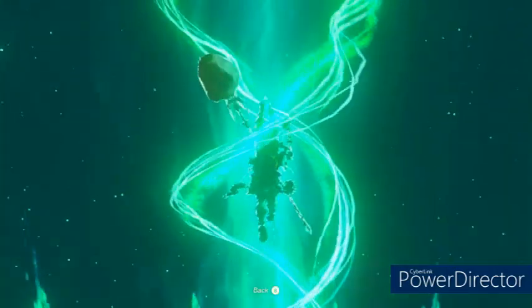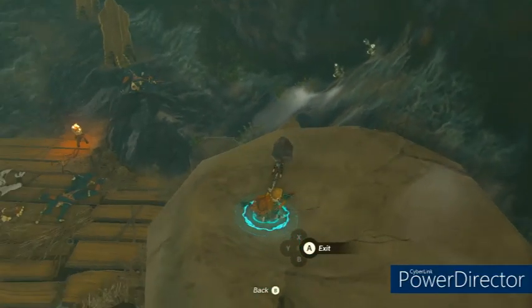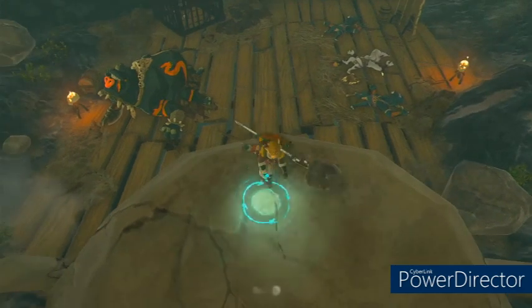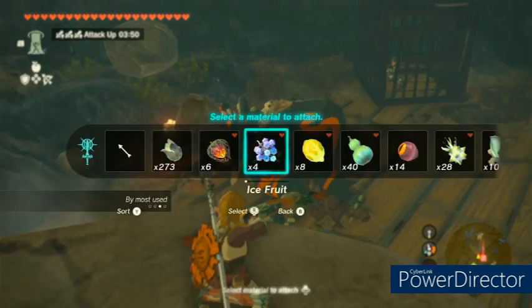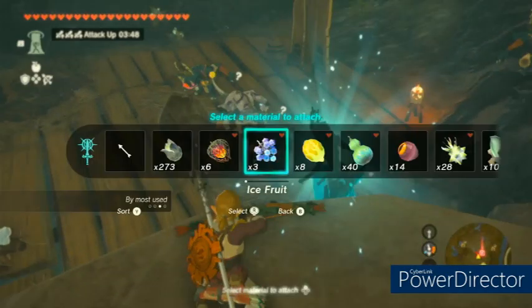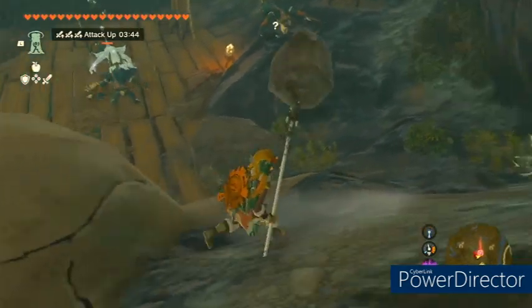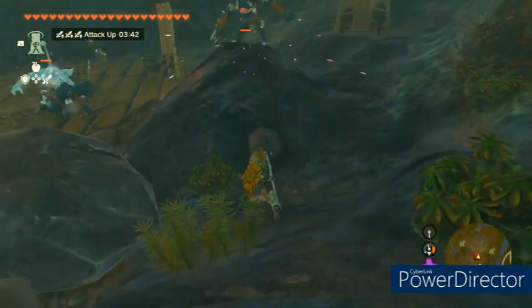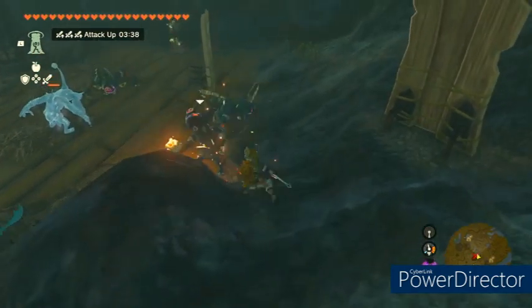When you pop all the way up, you will see a room with a boss boobblin and several other boobblins in it. You're going to want to defeat these guys. I froze the stronger ones and now I'm just going to attack the weaker ones. It's a nice little easy way to get it done.